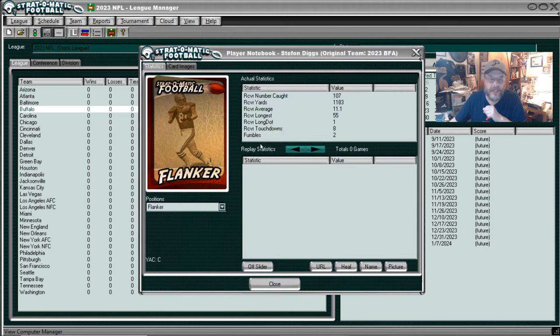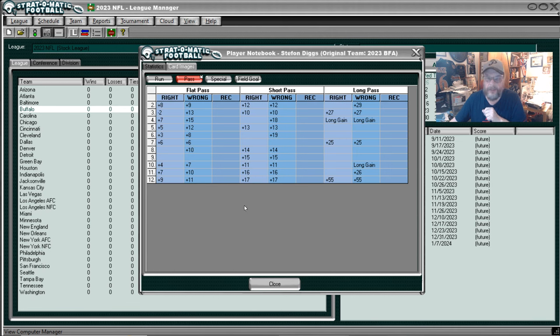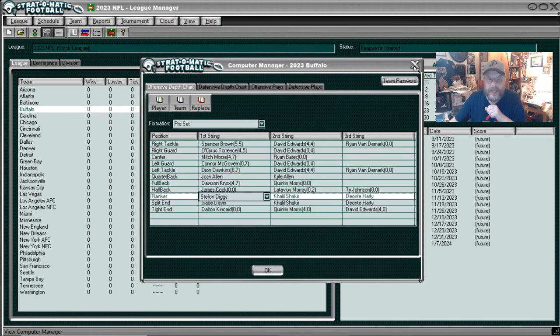Stefon Diggs - let's take a look at Diggs. I'm trying to hit some of the main players here. I know the video can only be so long, so if you don't see somebody you were looking to see, maybe you can make a request and I'll do some of the other teams and other good players. Diggs - really great at catching a short pass, especially if you're wrong. If you're wrong, he only misses on seven. And really even on the flat pass. The long, there's some misses there, but he's not too bad if you're wrong. That's Buffalo.